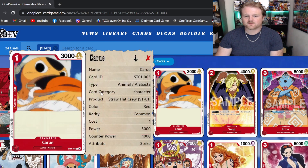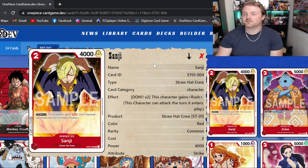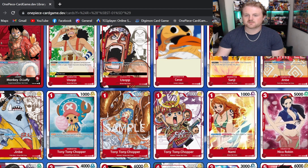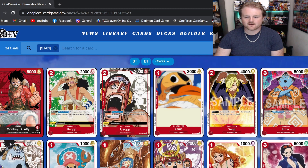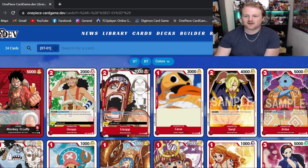We also have a one-drop vanilla here — just a 3k one-drop. And we do have this Sanji. From the learn-to-play app, I really love this Sanji — I think he's really good in combination with both the Luffy leader and the Nami. A good starting play is playing Nami for one drop, pass to your opponent, come back on two don, drop Sanji, and use both the effects of Nami and Luffy so he will gain rush and be at 6k.